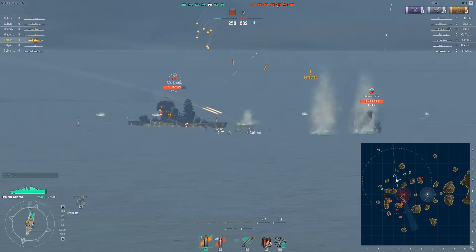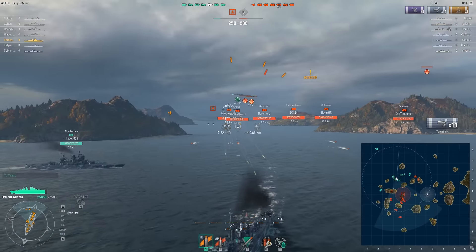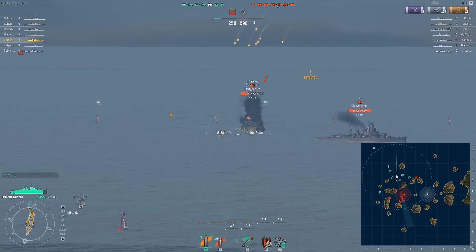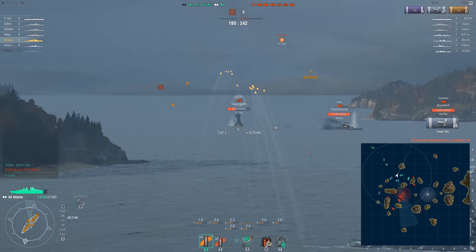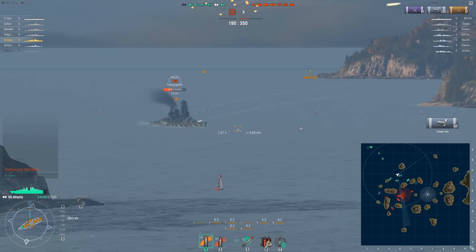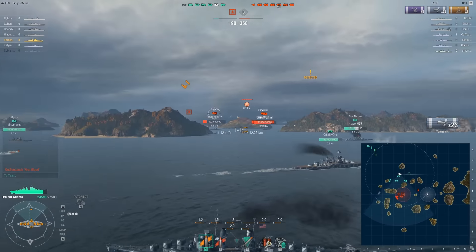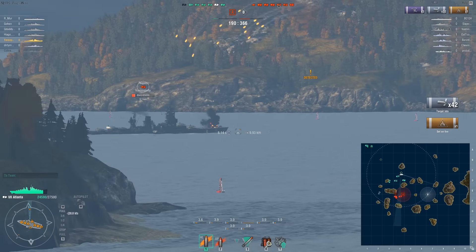The next target is the Nagato because the Pepsi is behind the island and a fire has started, which is really good. Right now he's playing really well in the sense that he is keeping a small area shown to the enemies — he isn't showing his broadside, otherwise he would probably get killed. But since the Atlanta's guns turn really quickly, it's not that problematic to keep running and turning.